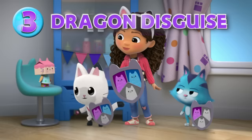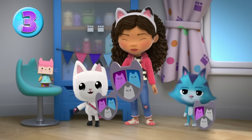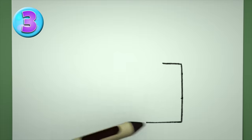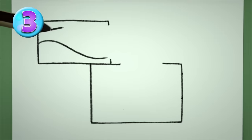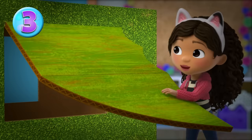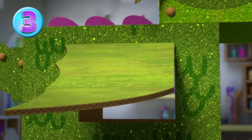A dragon disguise! King Catnip's trapped in the tower, and the key to save him is in the clutches of a ferocious dragon. To get back the key, they'll need a dragon disguise of their own. They start with some big boxes for the body and head, then add some whiskers, the eyes, some cute little horns, and some big dragon wings. Can't forget the wheels! And done!